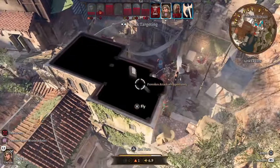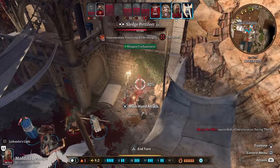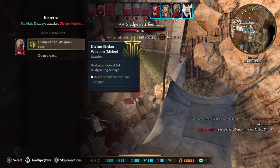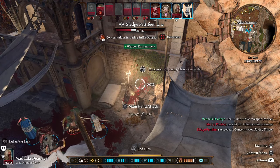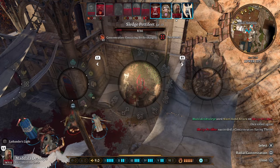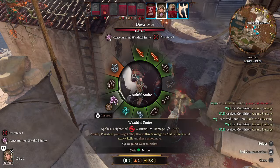Now it's our cleric's turn — we go in for a normal attack, big hit, and then trigger Divine Strike for an additional 1 to 8 bludgeoning damage. That's a Channel Divinity adding even more damage on top. We have another attack and both attack actions are used — we get two attacks per round.